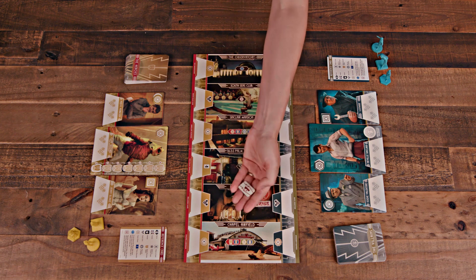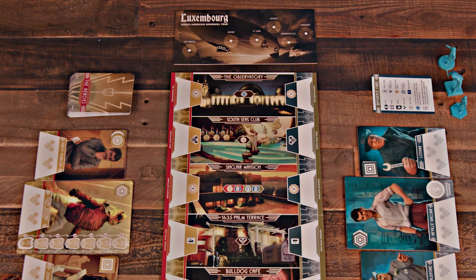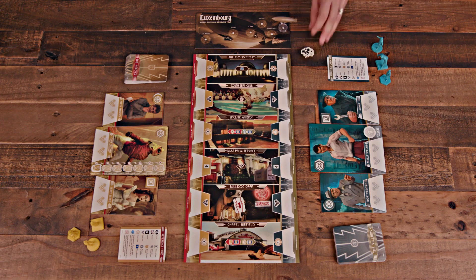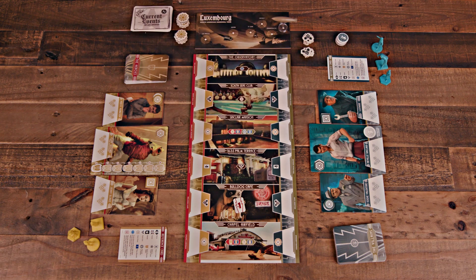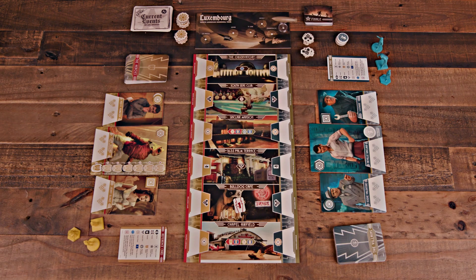Set the upper hand token on the Bulldog Cafe. Set the Zeppelin board nearby and place the Zeppelin on the Lakehurst space. Create a supply for the grit tokens, clout tokens, and soldier tokens. Separately shuffle and place the current events and finale decks face down next to the game board along with the finale token. Each player sets up their play area by lining up their three character boards in a row, placing the matching turn tokens color side up on each board.